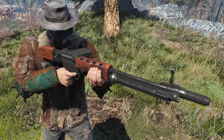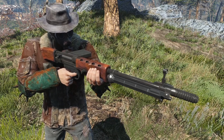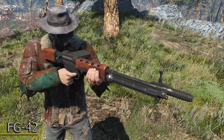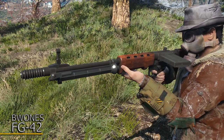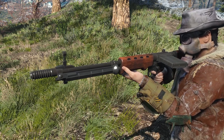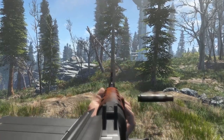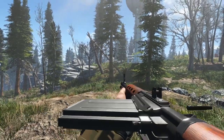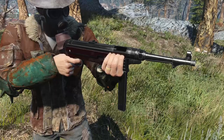Up next we have the FG-42, a weapon designed specifically for the German paratroopers. Introducing the FG-42, made by B-WOMS. You can choose if you want a semi-automatic receiver or a fully automatic receiver, and I obviously chose fully automatic. The fire rate is a bit lower than it should be, but at the same time you only have 20 bullets per mag, so you don't want to run out too quickly either.